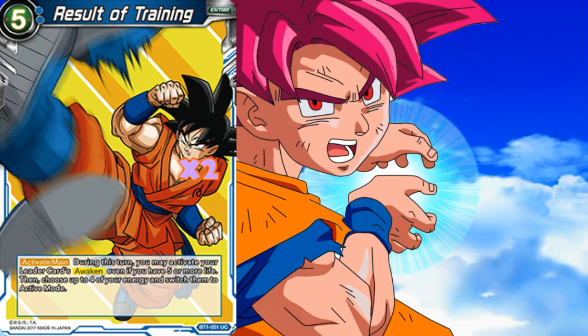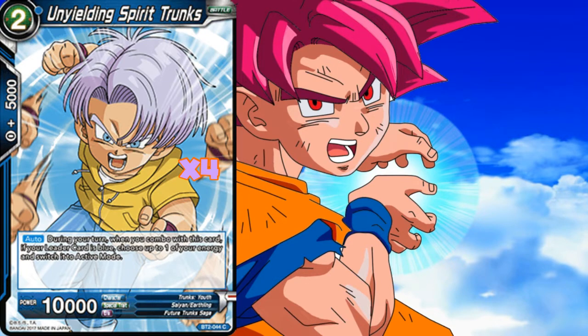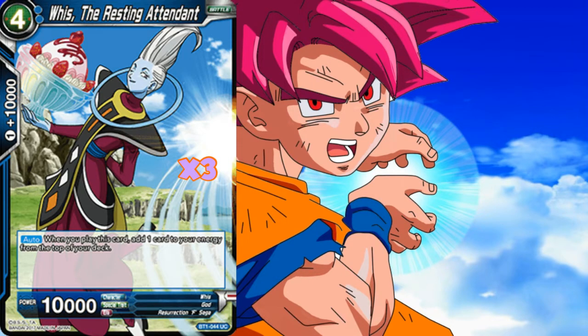Result of Training is something you definitely want to hold on to. Even if you are in an aggro matchup you can charge it once you've awakened, but just in case your opponent tries to stall you out on five life, it's important to have in your deck. Three copies of Bulma the God Temptor — we want to be able to see our Weiss Resting Attendant, so we're running three ways to tutor it up. The blue energy helps as well, plus it's a 5k pump. Running a playset of Unyielding Spirit Trunks — running a blue leader, why not take advantage of being able to untap an energy for free, plus another 5k pump. Three copies of Weiss the Resting Attendant — we're all about that ramp, trying to get to Babidi, so Weiss is a key card and being able to tutor it up with Bulma is obviously great.